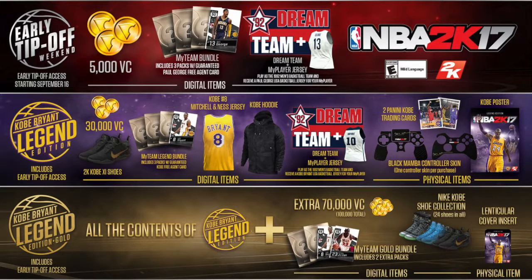The next one is the Kobe Bryant Legend Edition on Xbox. You get 30,000 VC currency for the next game, plus 35,000 VC for this game — just like the standard edition. You get early access assets, a MyTeam bundle that includes Kobe Bryant's card, and a Kobe Bryant number 8 Mitchell and Ness jersey.